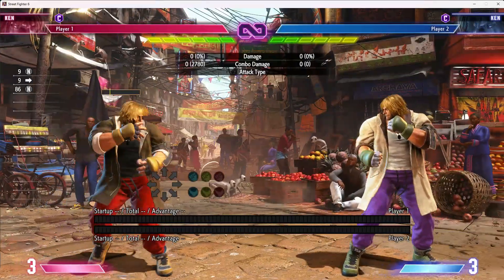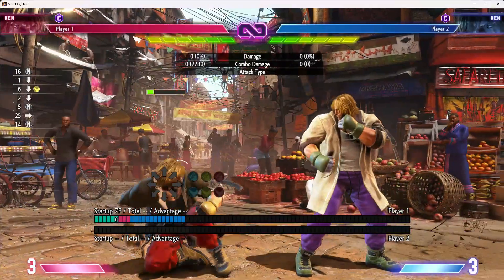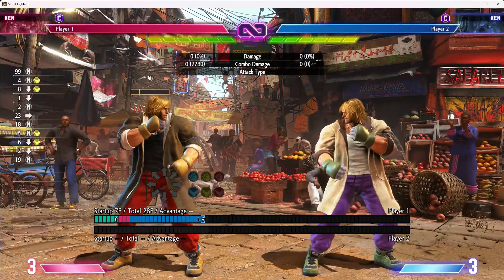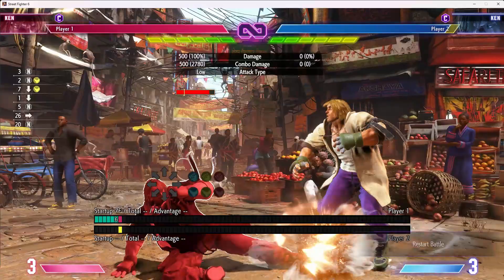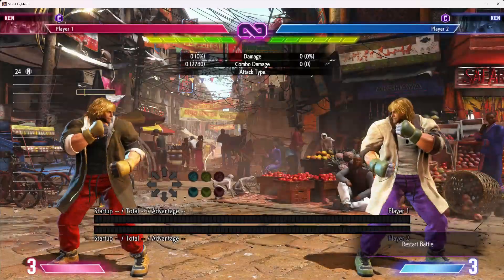Ken's primary strength in footsies is his low forward — incredibly good. Seven frames startup, so faster than Luke's, and just a ridiculous button. Very, extremely good low forward. Its hurtbox is slightly worse than Luke's, but its hitbox and functionality are much better, much more lethal. Very difficult low to deal with given his walk speed, movement speed, drive rush, range, and speed.